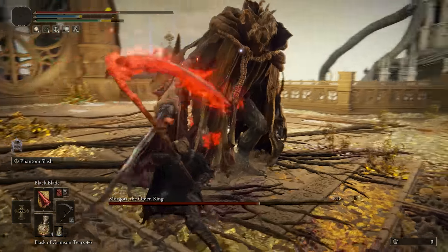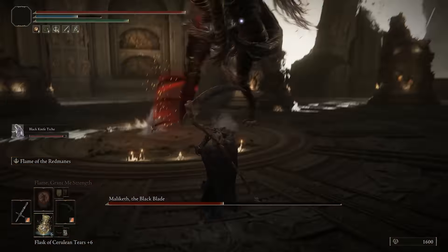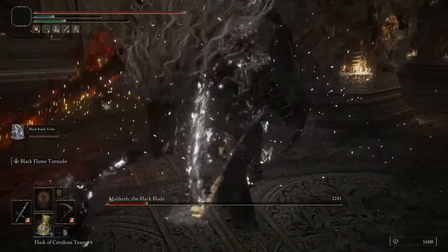In today's Elden Ring video we'll take a look at an updated Reaper of Death build for level 150. I really liked the idea when I last covered the low level version of this build, and this is what came out of it after building upon that foundation, now starting new progress in Journey 3. I've expanded upon that setup quite a bit — there are a couple new items and abilities I really loved, including the Black Flame Tornado.